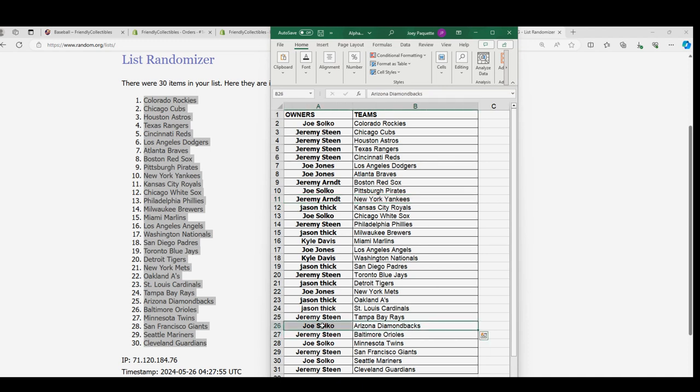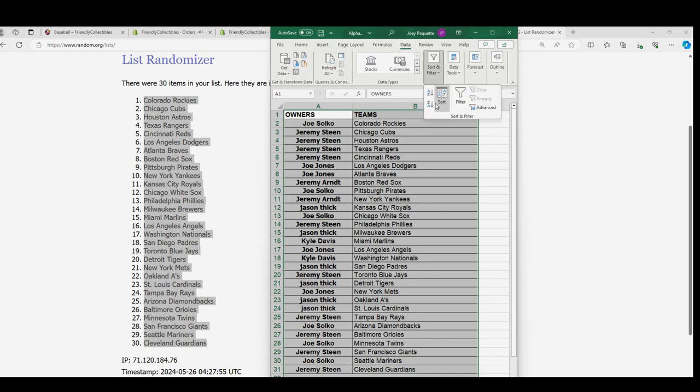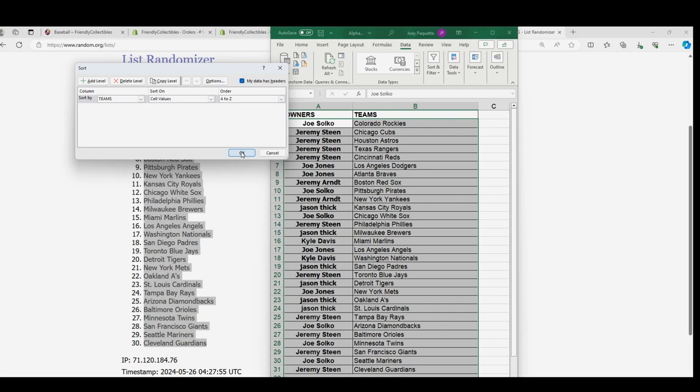Good luck with the Jasson Dominguez, Joe. We saw big raise hits — there's so many different ways to pull something big. Maybe we get Ohtani. Mojo Refractor. We're putting this in alphabetical order by team name.